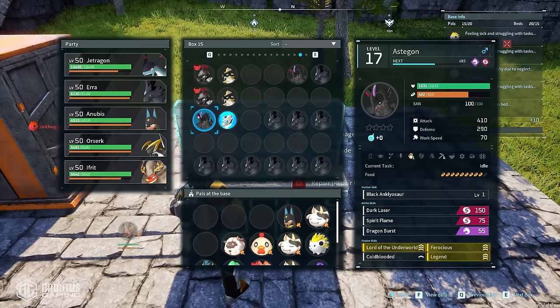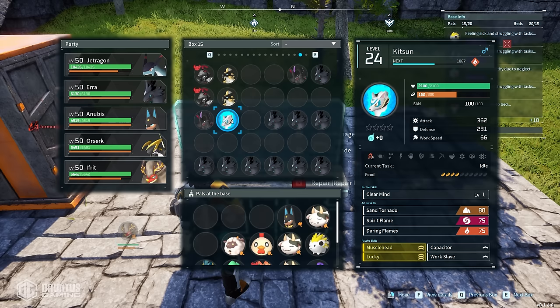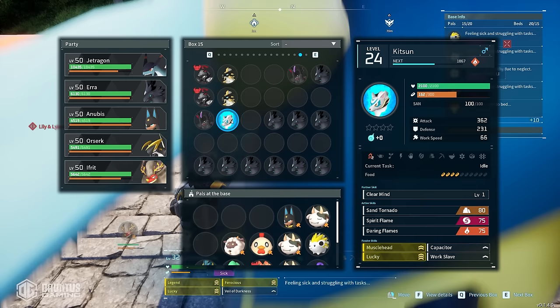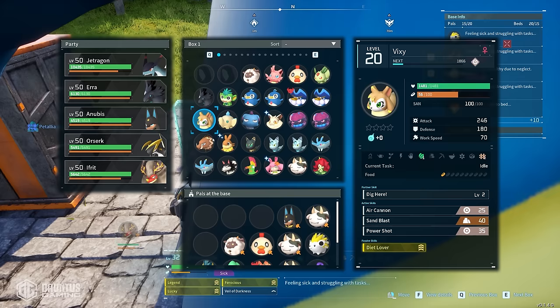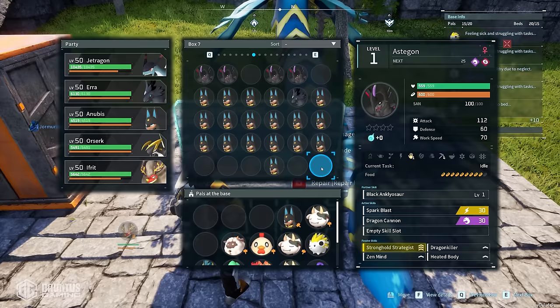Next up, I had to get a Kitsun that had Muscle Head and Ferocious. You do the same thing — go to the calculator, choose the desired child as Kitsun, and look for all the pals you can put together to create a Kitsun and pass down the ability Muscle Head. Look through your box until you find anything that has Muscle Head. As soon as you find it, go to the website and look at what you can breed it with — like this Bristilla — to eventually make a Kitsun that has Muscle Head. It takes a little bit of time, but once you get it where you need it, the rest of your breeding is just going to fly by.